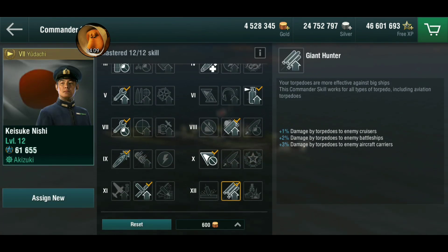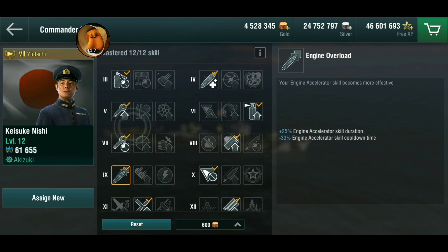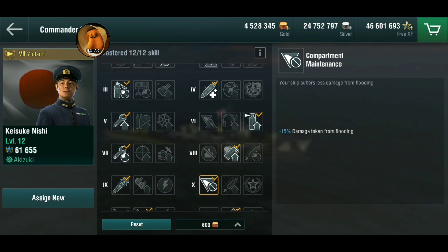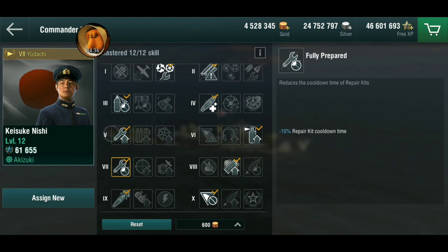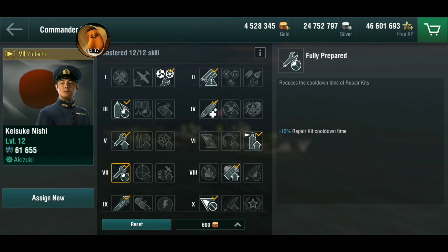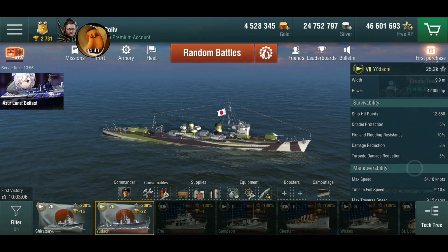I went with Giant Hunter - since the torps are really the big thing on this boat, might as well go with that. I took IFHE, felt it was more beneficial than AP. You do get an engine boost so I took that. Minimized damage as well. You only get one smoke on this versus two with the tech tree, but I still took Mistweaver because it gives you a longer and larger smoke, and if I only get one I want to make the most out of it.